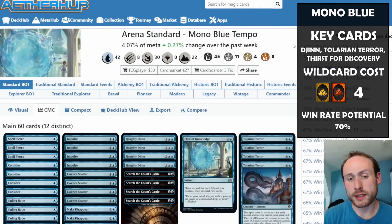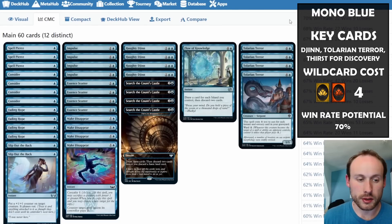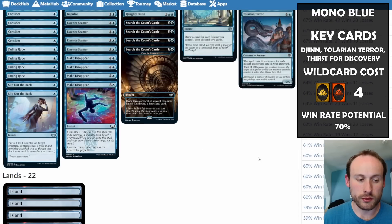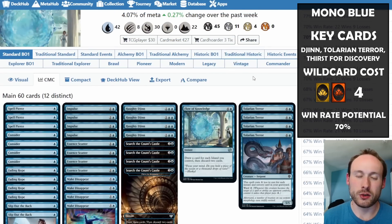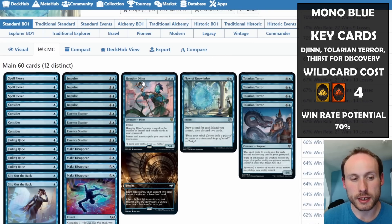At number three we have what I'd call the most annoying deck to play against — not if you hate mono red, the most annoying because it stops you from doing the things you want to do. This one is actually a lot cheaper, only needing four rares in theory. Haughty Djinn is basically the key card here...